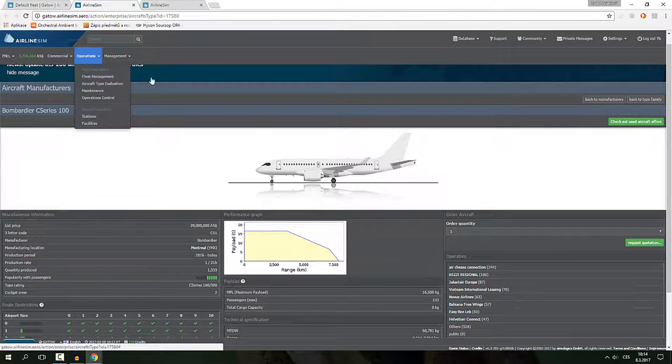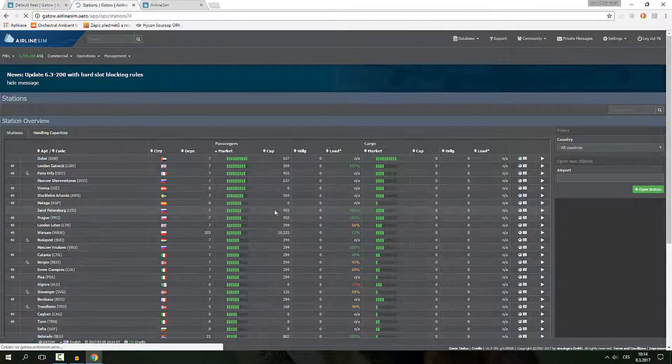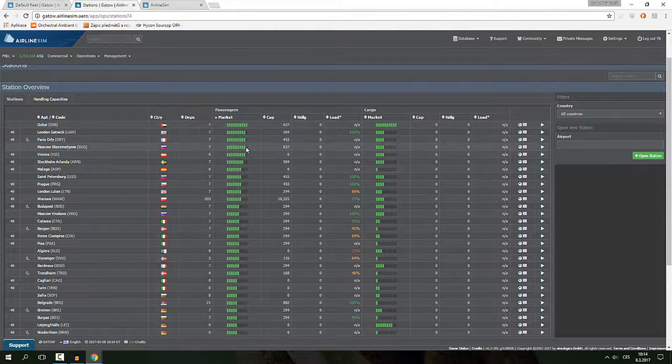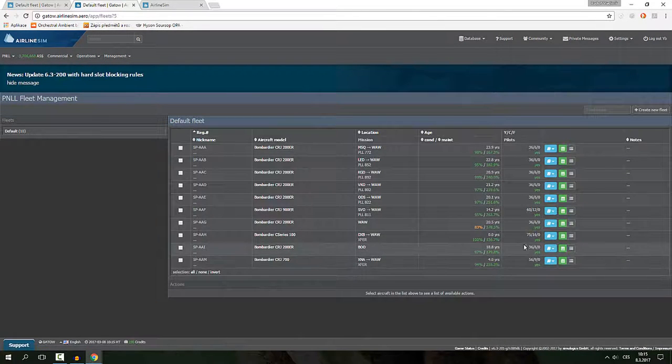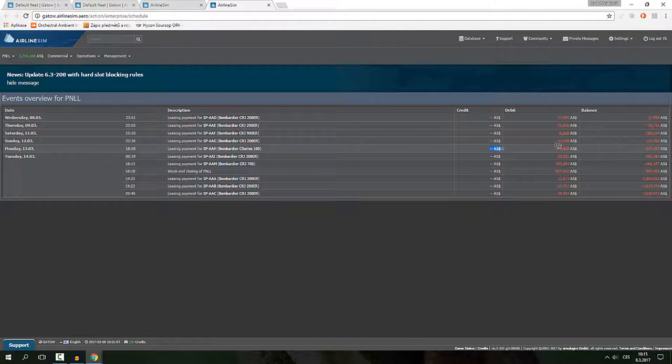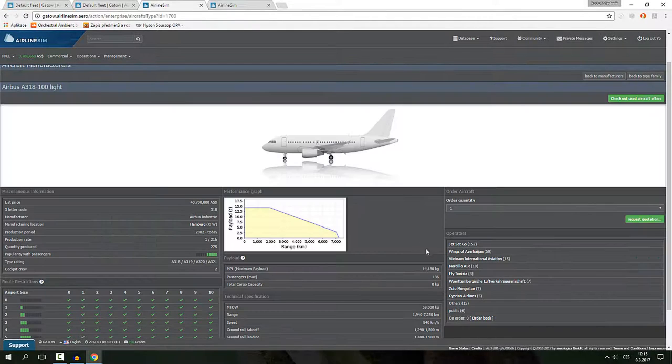The routes I chose for the CS100 are Moscow Sheremetyevo, where we traditionally had huge demand, and Dubai. Dubai is our only 10-bar airport we're servicing right now, and Moscow Sheremetyevo is a 9-bar airport. I leased the aircraft — we put down about one million nine hundred fifty thousand as a leasing deposit.